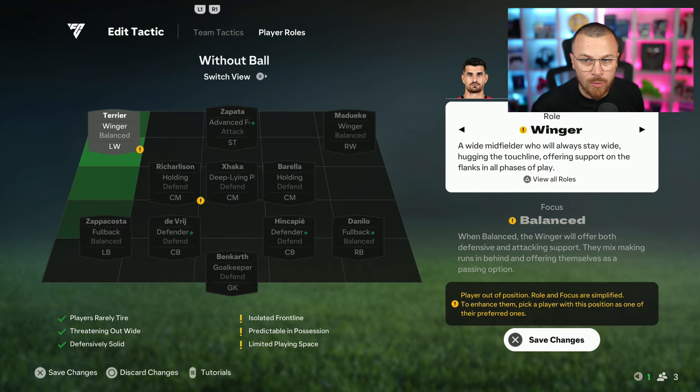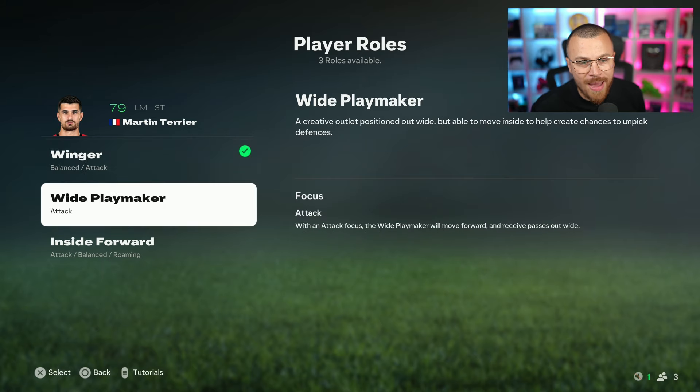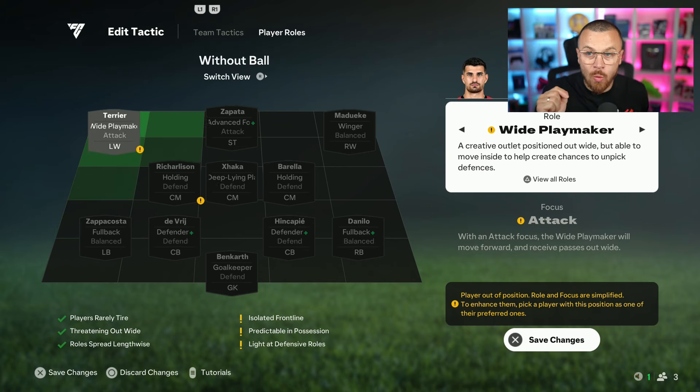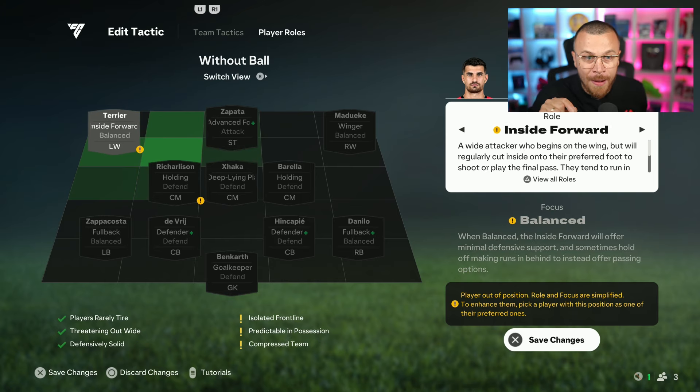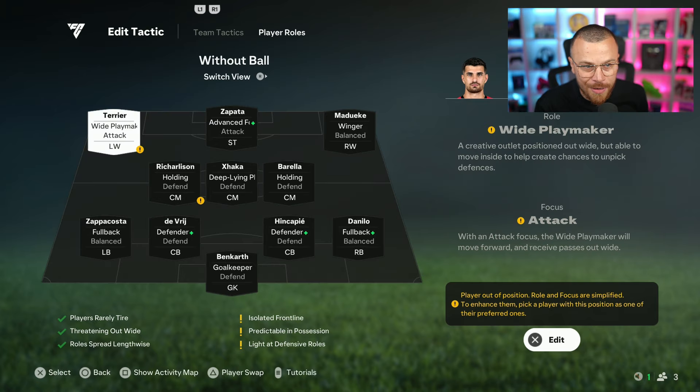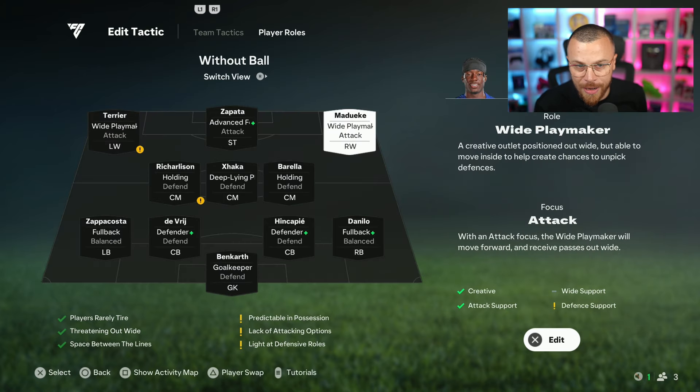Now regarding the wingers — plenty of options: Winger, Wide Playmaker, Inside Forward. Winger means he only moves towards the wing, up and down. Wide Playmaker also joins the penalty box — I like this option. Inside Forward will sometimes join the attack and play close to your striker. I kind of feel like I'm going to leave it at Wide Playmaker for both wingers.